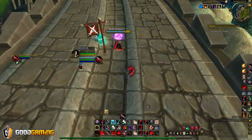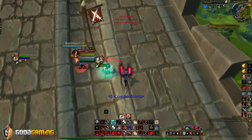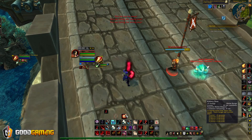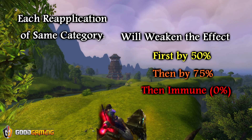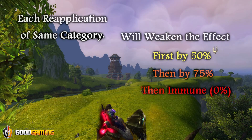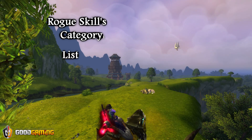For example, the first application of a stun like Cheap Shot will be full 4 seconds. If you then reapply a stun like Kidney Shot directly out of your previous stun, it will only last 3 seconds, 50% as effective as it would be otherwise. So now that we understand a little bit about how diminishing returns function, let's talk about the categories that rogues will have to be aware of, and where their skills fall under in these categories.